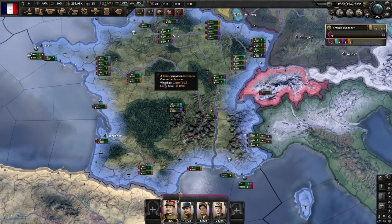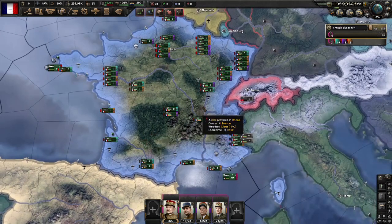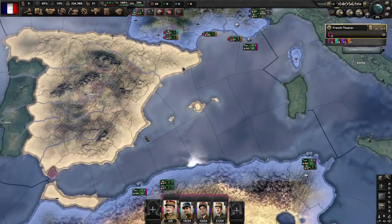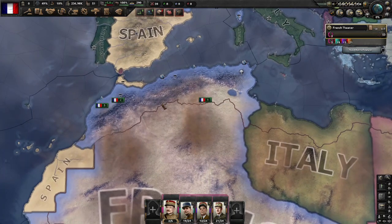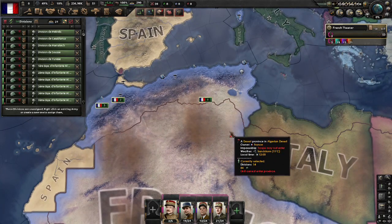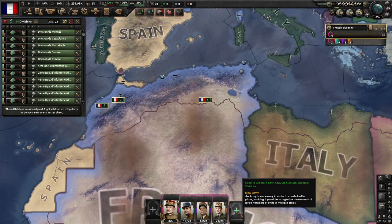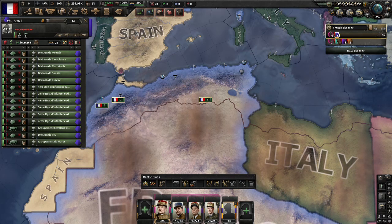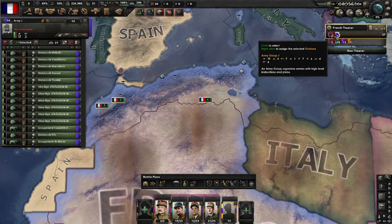The final thing when it comes to organizing your armies is theatres. You can see here we've got a French theatre, and that means we can see all the troops in France at the bottom. I'm going to get rid of that one just to tidy things up. If we go down to Africa and select all the troops in North Africa and make another army for them, they've been put into the French theatre, but obviously they're not in France. Let's give them a commander.